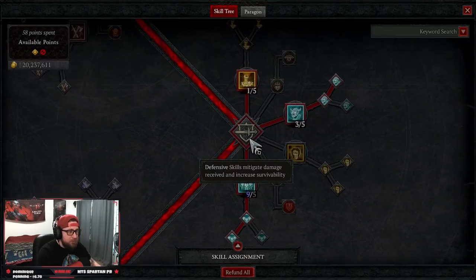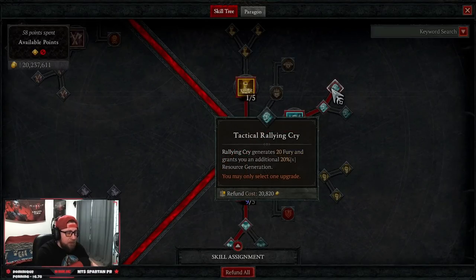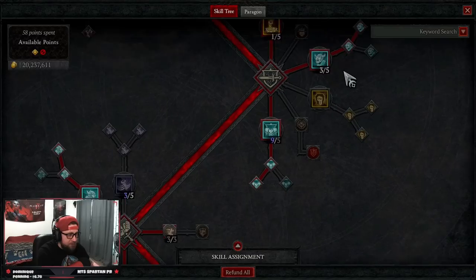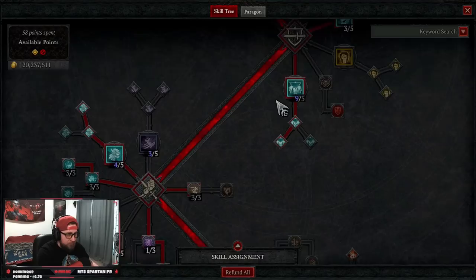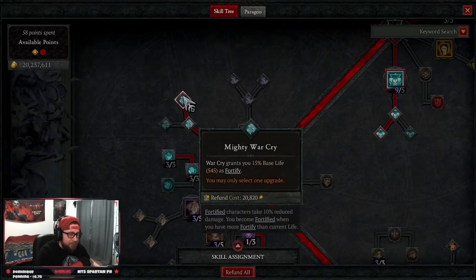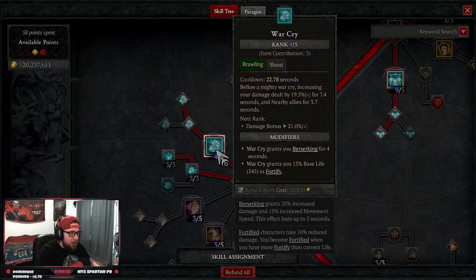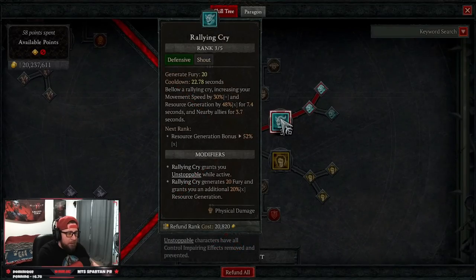We are running triple shouts, and we're adding one additional defensive skill: Ground Stomp. Ground Stomp knocks enemies down and stuns them, and we do an increased damage multiplier when we stun — really good for fast clearing large mobs and soloing bosses. We take three points into Rallying Cry up to Tactical for fury generation and resource regeneration. Then Challenging Shout increases our maximum life; while active, each time we take damage we generate fury and it taunts nearby enemies. War Cry into Mighty War Cry gives us Fortify and Berserking for four seconds.